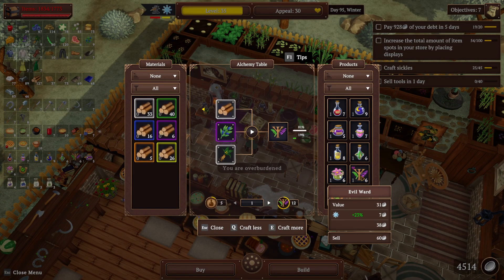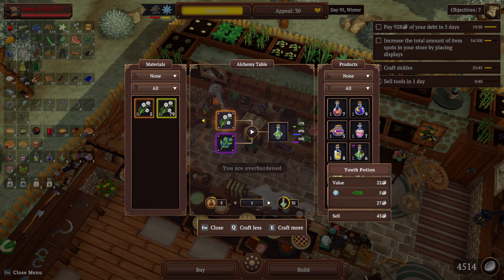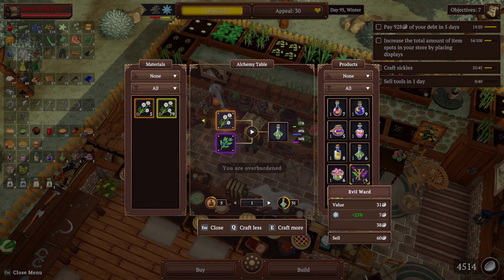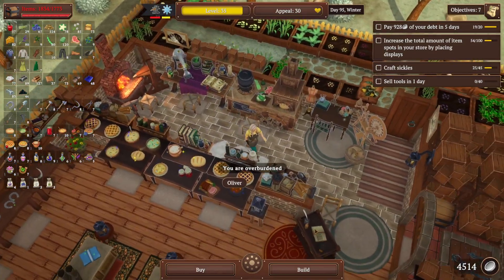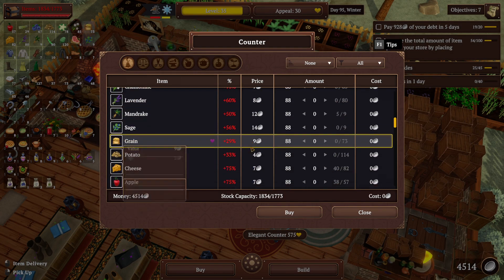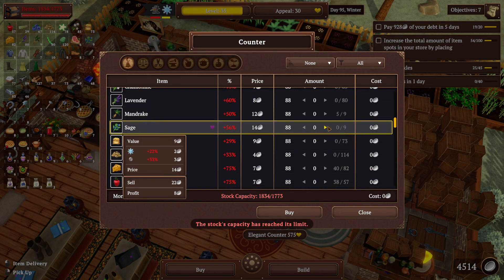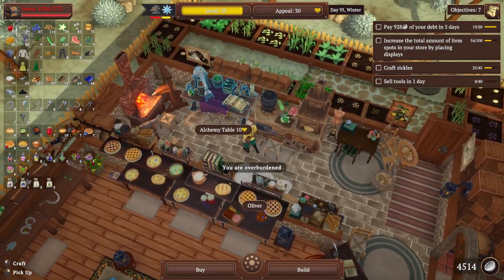We need more sage. We need a bunch of sage — like three or four sage. I can't because I'm full. What else can I make first? Anything else to drop off in stock? I don't think so.